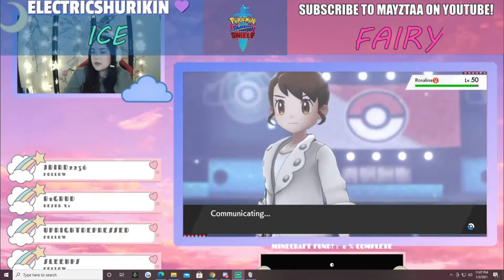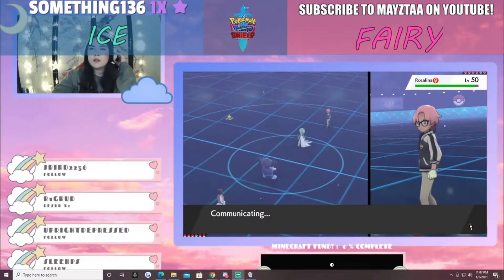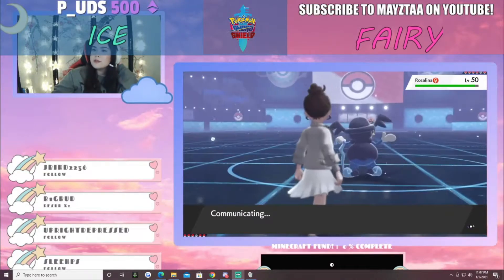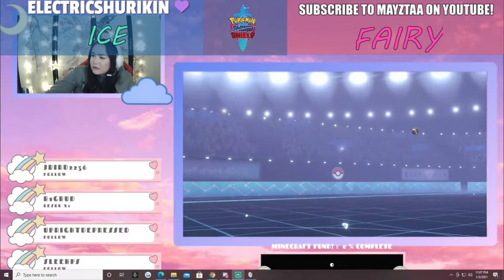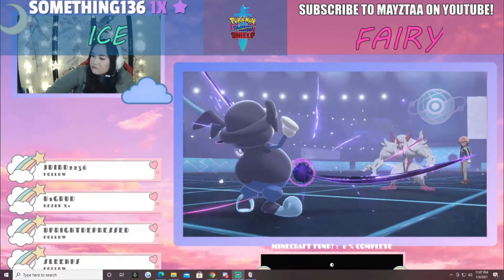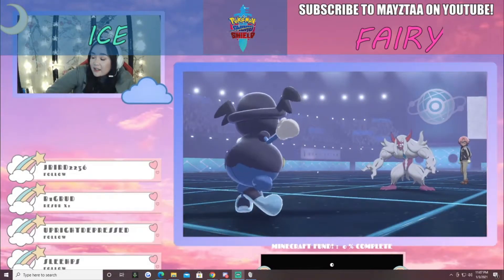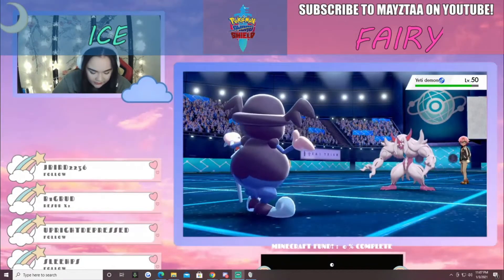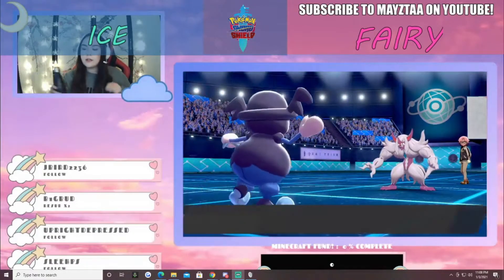The nicknames have been throwing me off — I keep wanting to call it Rosalina but I have to say its real name. Gardevoir has been swapped out and Yeti Demon comes out. The Shadow Ball only does about one-eighth of the damage. Mr. Rime is back at nearly full health, thanks to Ice Body.